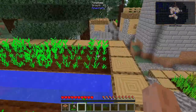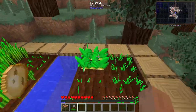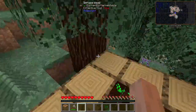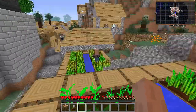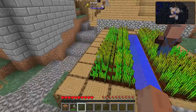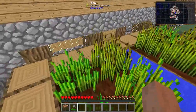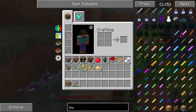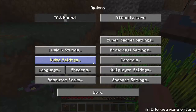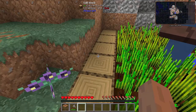There's some wheat, maybe some potatoes — which there are. We've got three potatoes, eight wheat, and seven carrots, so that's not too bad. We've got some more wheat down here. We're going to need plenty of food. I can't remember what difficulty this is set on — I've got it on hard mode.